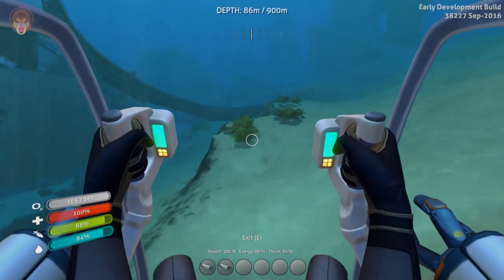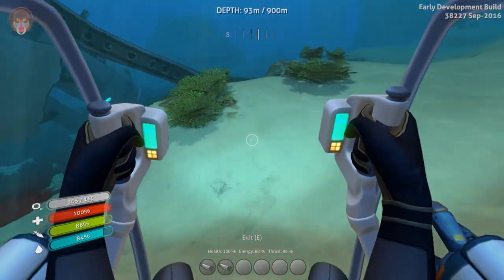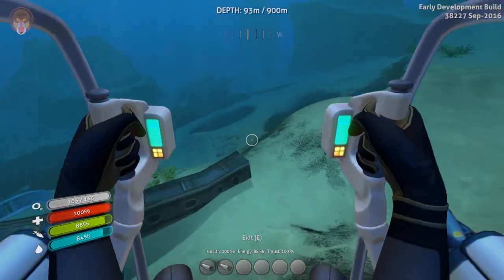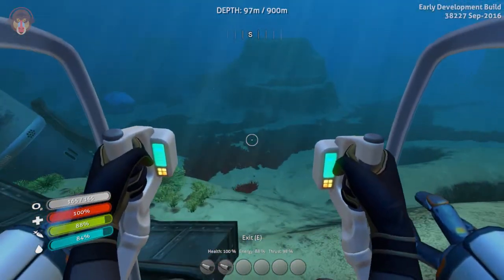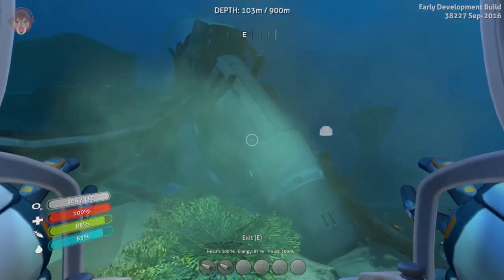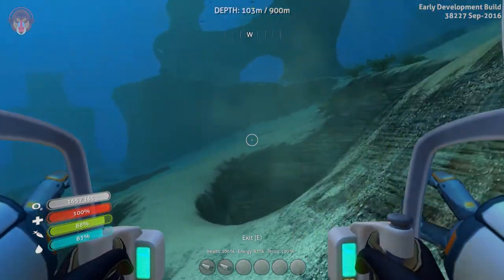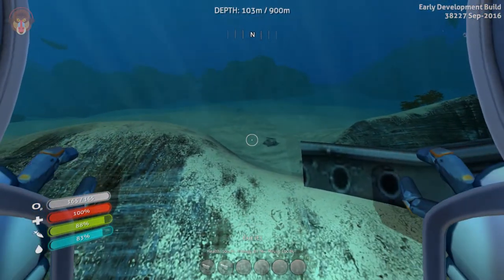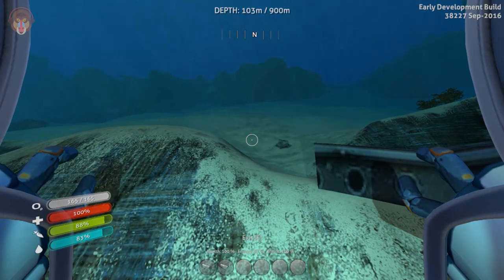So what I'm going to do is put a quick cut in here. See if I cannot find the entrance to the Lost River. It's basically — don't quote me on this, I'm not too sure — but I think from this wreckage, if you find it in this area, go north. Alright, that way. See you guys in a bit.